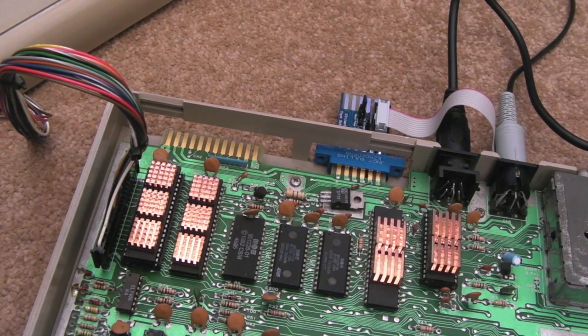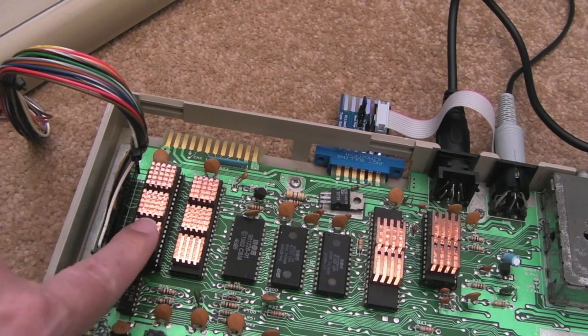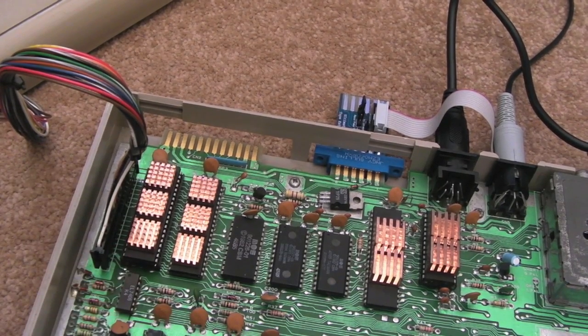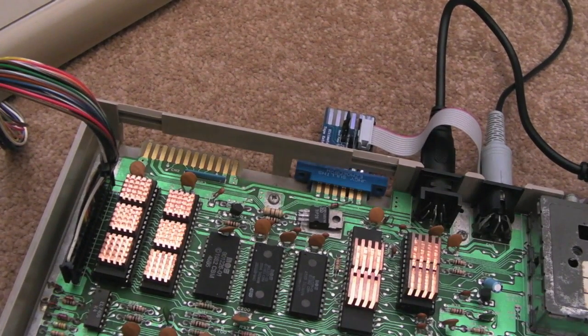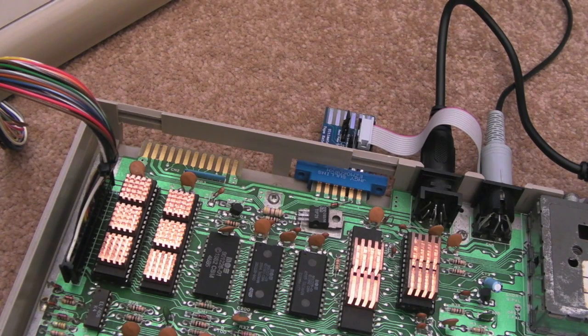I've got a couple of other C64 boards and one of them was missing a CIA, so I put the faulty CIA in there. I thought, at the same time, let's do a bit of investigation - I'd be interested to see what I can find out. I started looking on the C64 wiki - I think it was the developer wiki or something - and I found the information there about exactly how the CIA works.